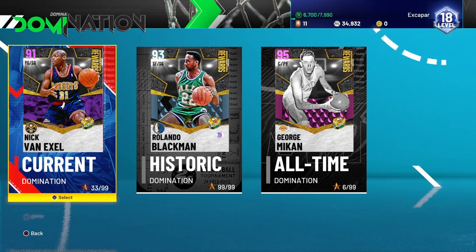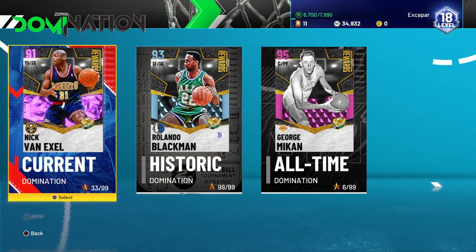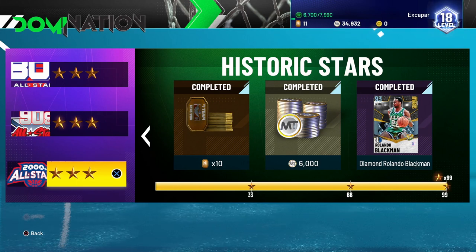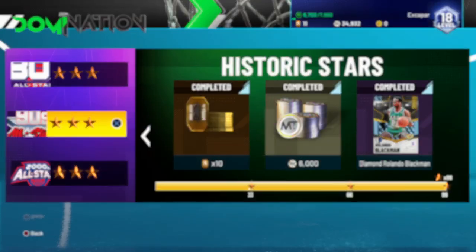What is going on, it's your boy X coming at y'all with a brand new video. In this one we're talking about how to finish off historic domination and earn yourself a nice Rolando Blackman card and some pretty decent rewards — 10 tokens, 33 stars for 66 KMT, and then you get the diamond Rolando Blackman who's actually a pretty decent card. Each of these games gives you 16 tokens.